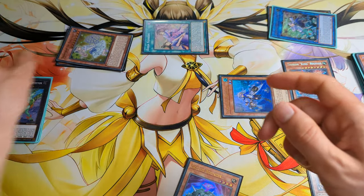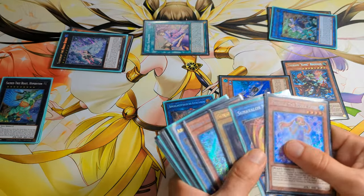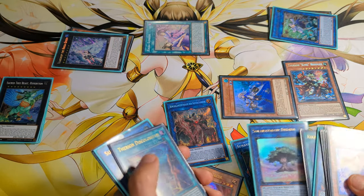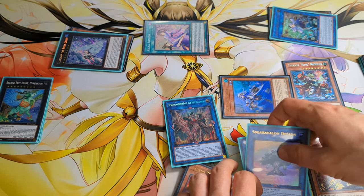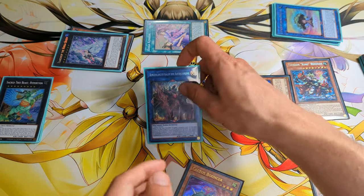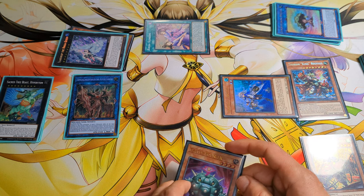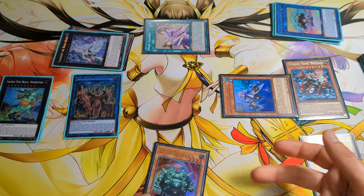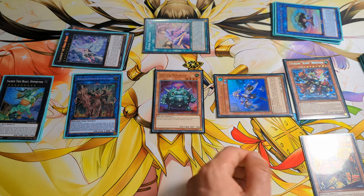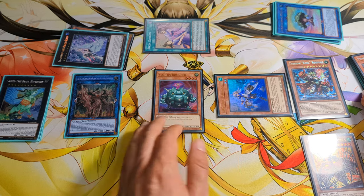So we can overlay these two for Teardrop. Now we can use the effect of Bengalancer from the grave to banish Malas and Dryas. We need to banish link rating of 4 for Bengalancer to special summon this card. And since we have Aromae Jasmine on the field and we have more life points than our opponent, we can make an additional normal summon. So this is the end board, with a lock from special summoning and a bounce.